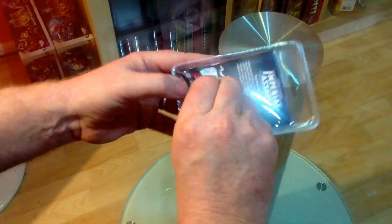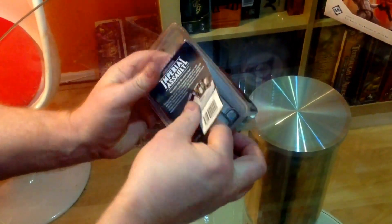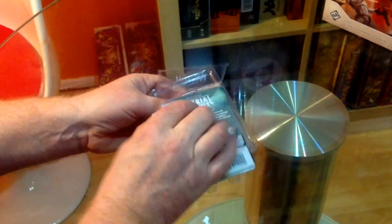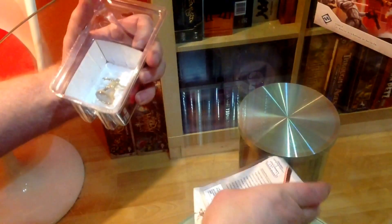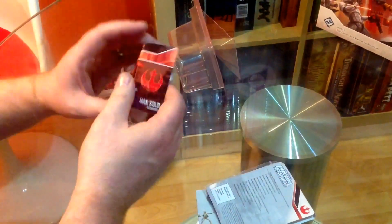There we go, and that's it done. We pull it out - there we go, we've got the flap there. We can reuse this box if we want. Get out the contents and get out Han Solo himself - there he is.